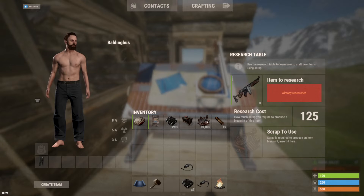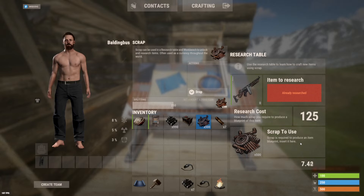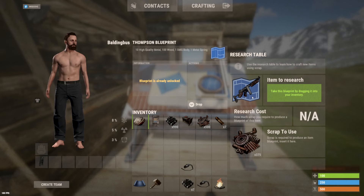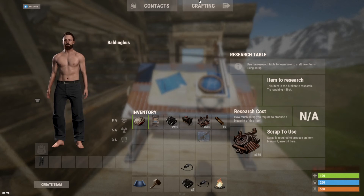All you'd want to do is take out any ammo out of that gun, throw it into the research table — those are the amount of scrap needed — and then you can begin your research for that gun. When the seven seconds is over, you'll be able to collect your blueprint. Look at that — now you have the tommy blueprint and you can give that to somebody else or use it yourself.